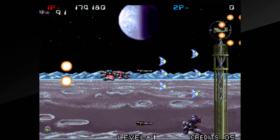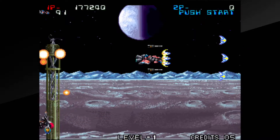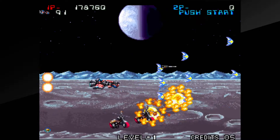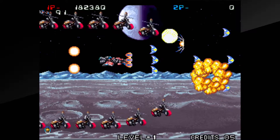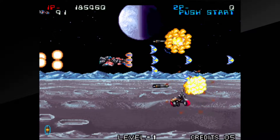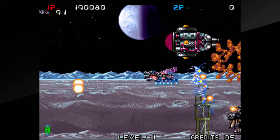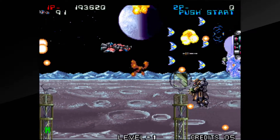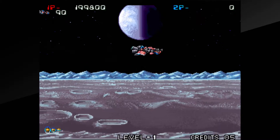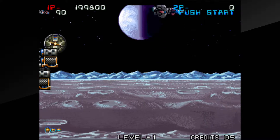Zedblade starts off very strong, allowing you to select between one of three ships with varying speed levels. After that, you can select your forward shot from three available options, then your rear shot, and finally your missile type. This is without a doubt a fantastic feature, as you can arm your craft as you see fit and customize it to your play style. Each of these weapons can then be powered up as you make your way through the game's eight stages.